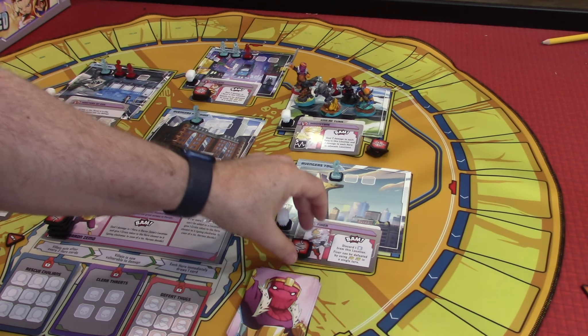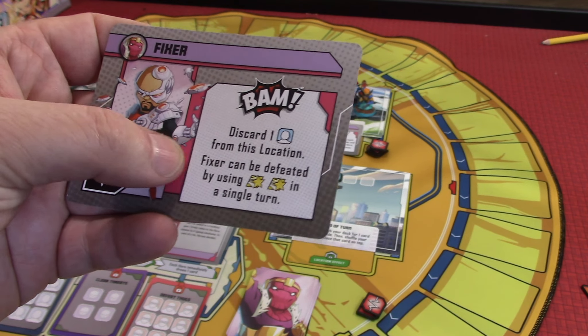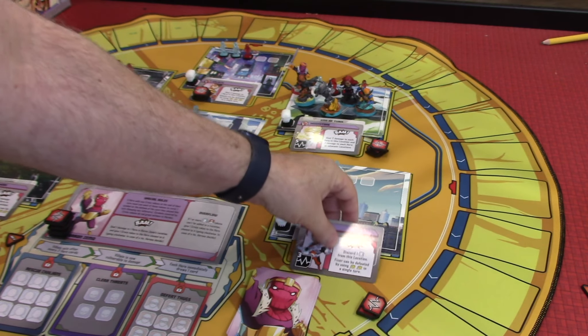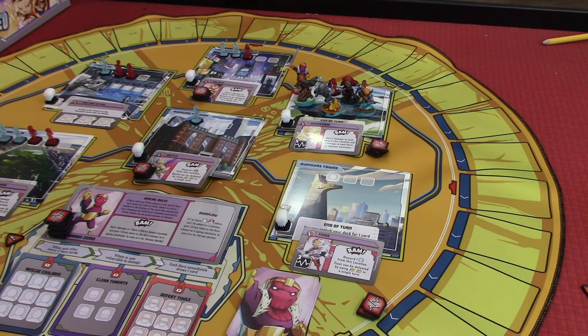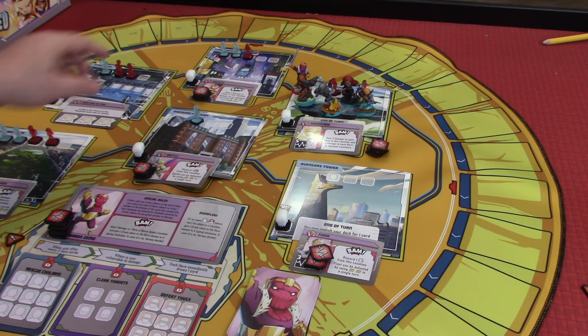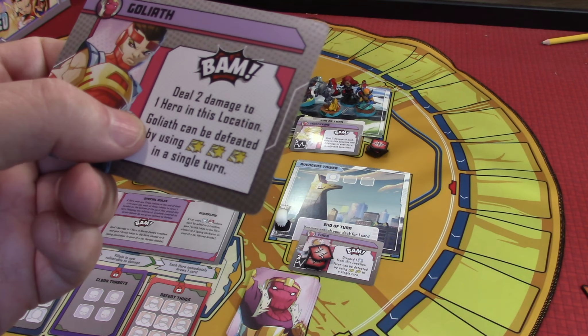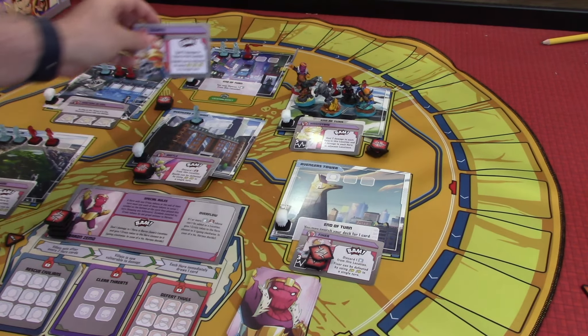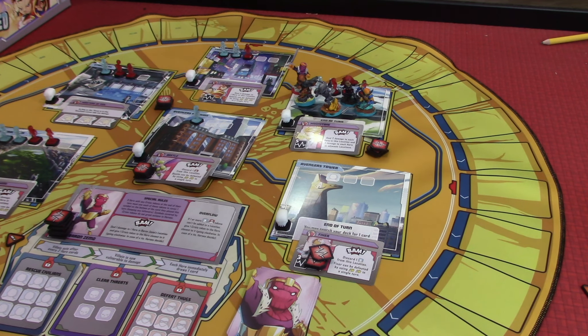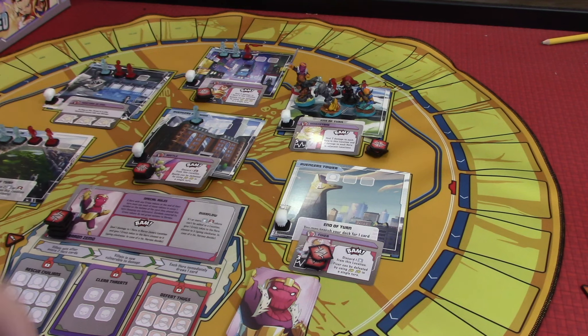Let's check this out. The bam here says: discard one civilian at this location. Okay, that doesn't do any damage to us, so we'll discard one civilian — it just goes away. Then over here we have Goliath: deal two damage to one hero in this location, but nothing happens there since nobody is in that location. And then Screaming Mimi's bam effect: deal one damage to each adjacent location. There's nobody. And that's it.